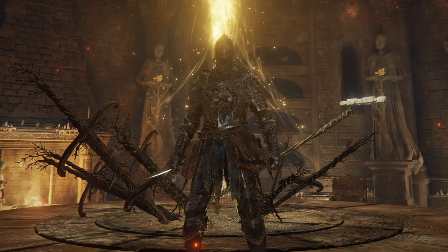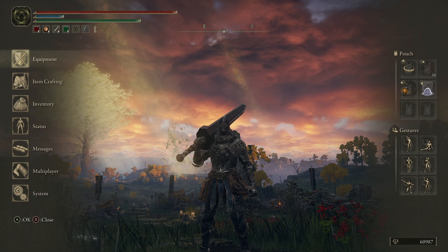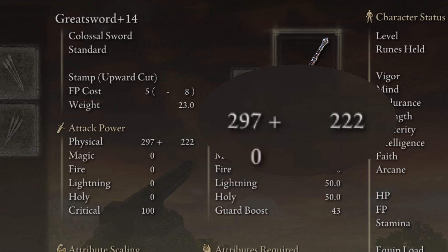To understand how we've worked out the highest damage numbers for these strength weapons, I need to explain AR and affinity scaling. AR is just the term we use to refer to your true damage. If you look at this weapon — a standard greatsword at plus 14 — it has 297 base damage. That base damage comes from the weapon level itself.